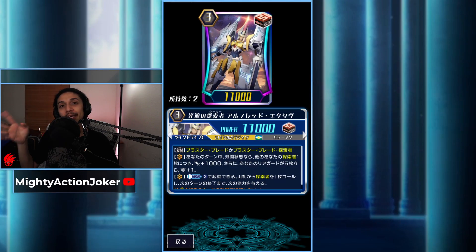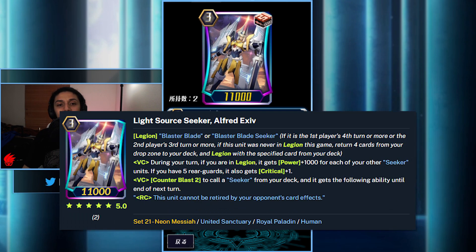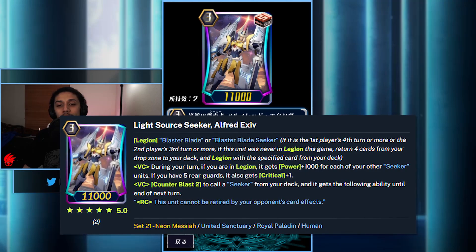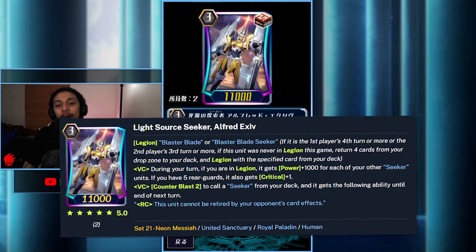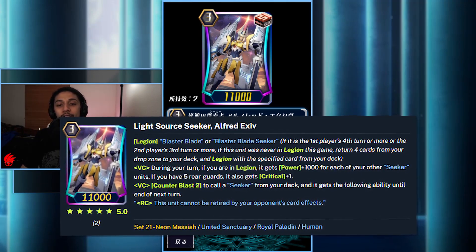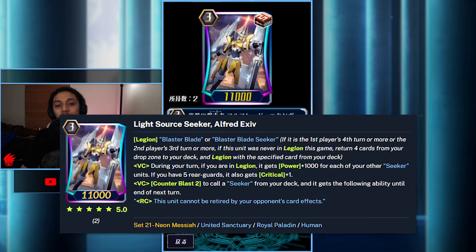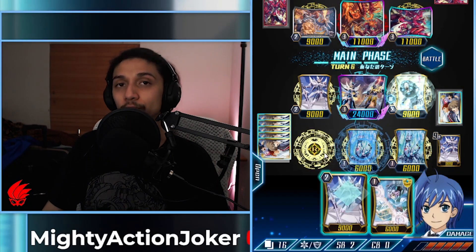These grade twos are good the way they are, and since eight of them will be filled up, you have to figure out how to fill the other five — these work relatively well together. Now for the poster boy, Alfred's Light Source Seeker Alfred — I only have two of — which doesn't mess with the flow of the deck too much. It legions with Blaster Blade or Blaster Blade Seeker. During your turn, if in legion, it gains 1000 power for each of your other seeker units, and if you have five rear guards it also gets one crit.